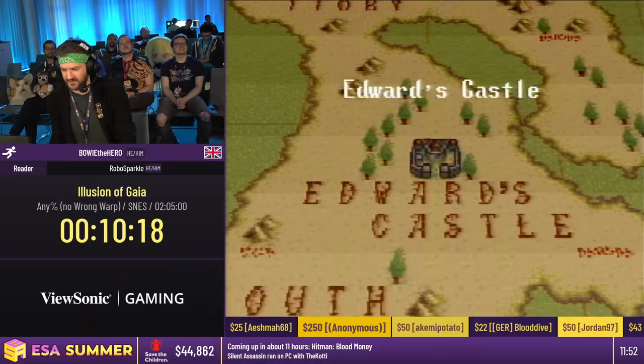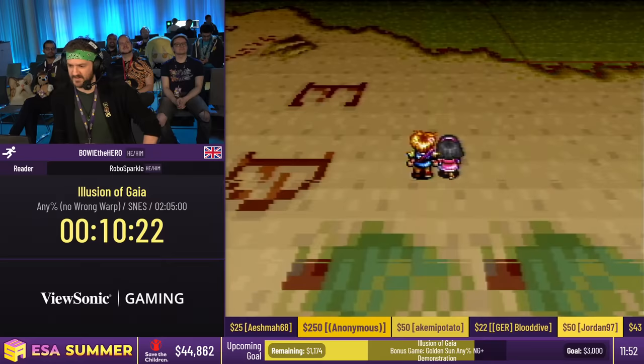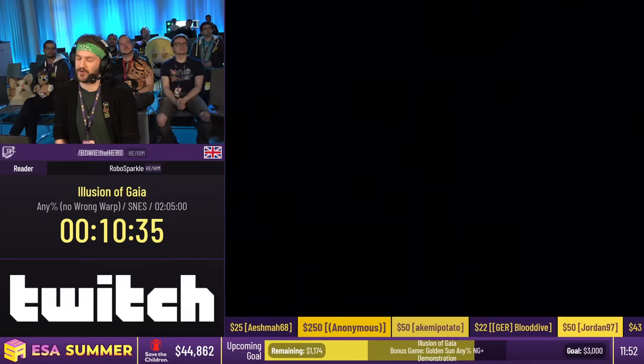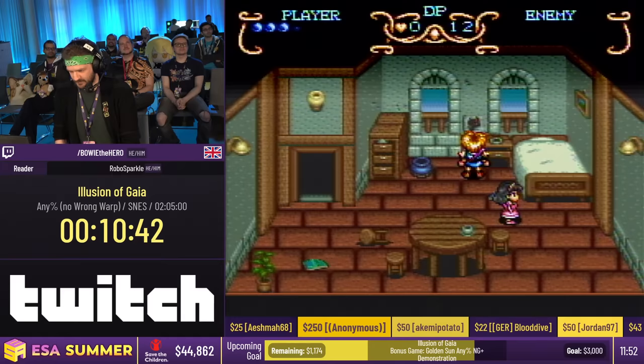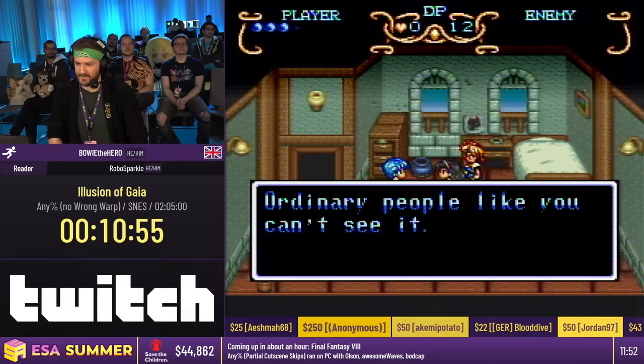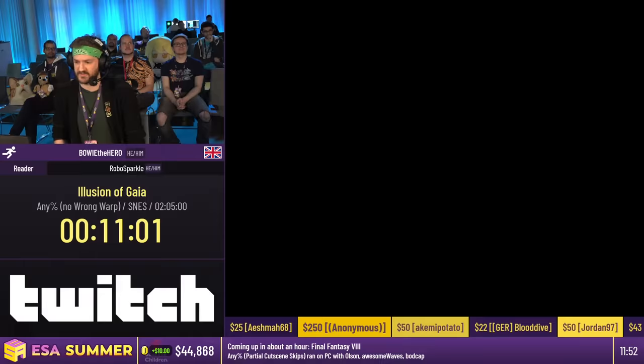We've escaped the prison with the princess in tow — she wanted to escape, very Garnet-like. This is a semi-important bit — we go back home to Will's house and you'll see it's been ransacked. On the right there's a little poster with an image of a jackal that reads 'I am the jackal.' That is an important character. It'll be some time before we meet the jackal, but just know that the jackal's chasing us and that's scary.